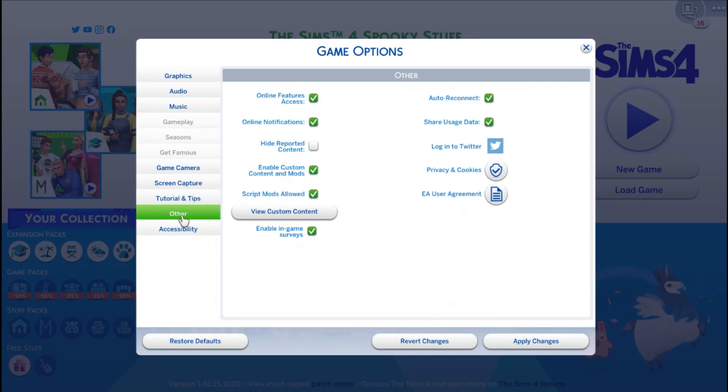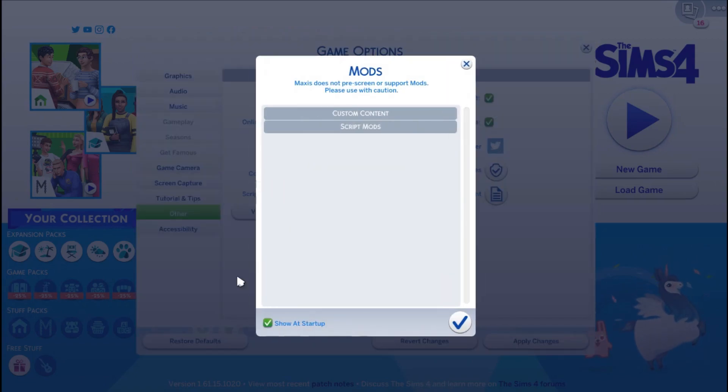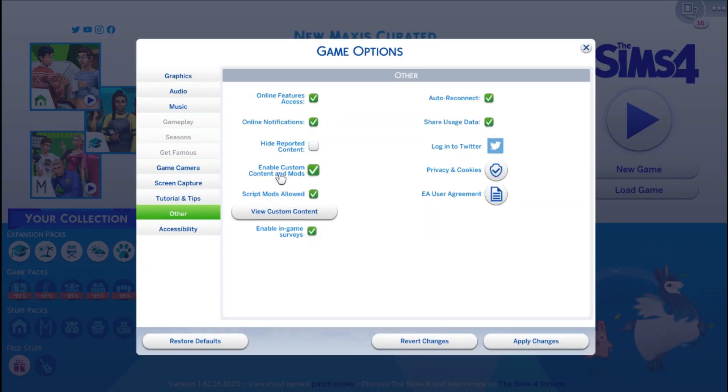Once you get into game options and other, you will see that it has 'view custom content' to be in your game. If you haven't done this, you're not going to be able to see it. But if you have done this already, you'll be able to see all of your mods right here. If you've never done this before, it should just be a white box — blank. But if you have done this, it should have the check mark.